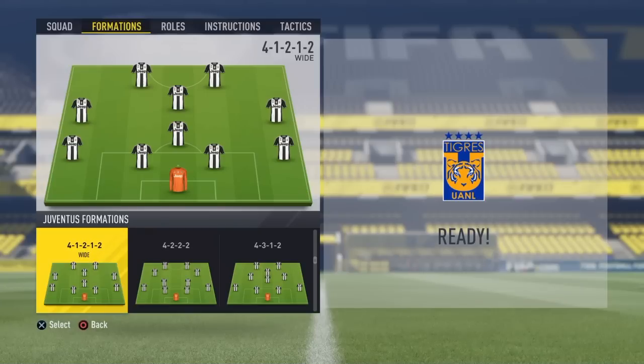A tip for this formation is to have a very quick striker on one side and a very physical striker on the other. So the 4-1-2-1-2 Wide formation comes in at the number 4 spot.